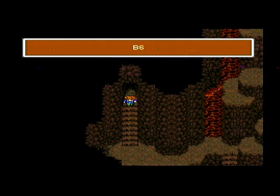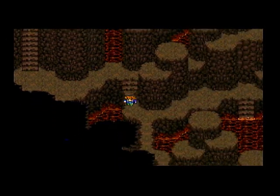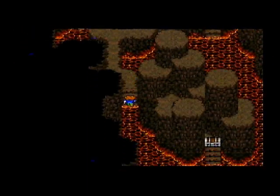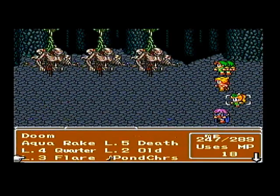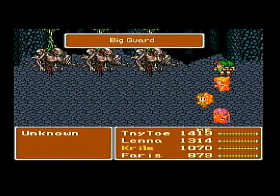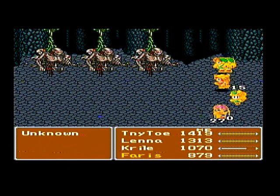Now we're getting into the area where there's going to be a lot of lava, so we're going to want to get into a fight to cast the Big Guard spell. Unfortunately I didn't get to cast Big Guard right away, because I fought these skeleton monsters - the last Unknown type - and they have a tendency to cast the Doom spell, so I didn't want to cast Big Guard right away.